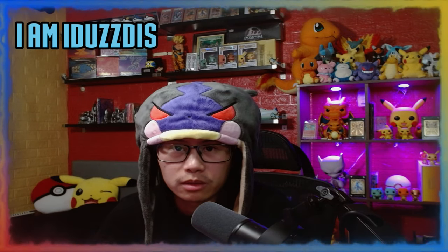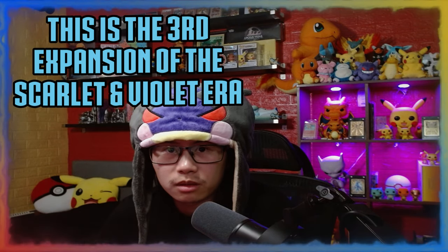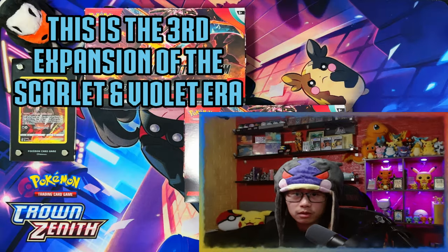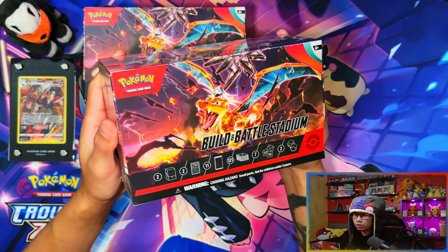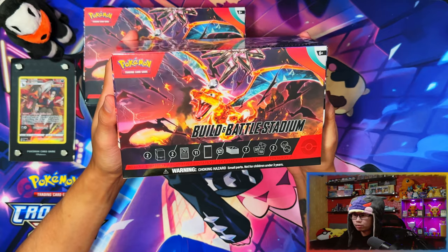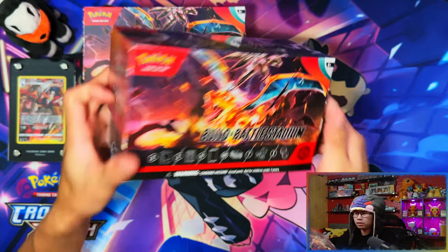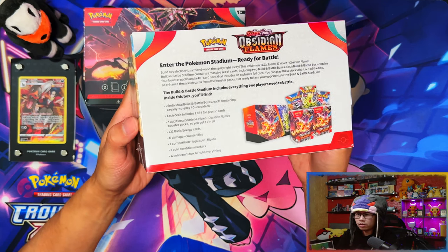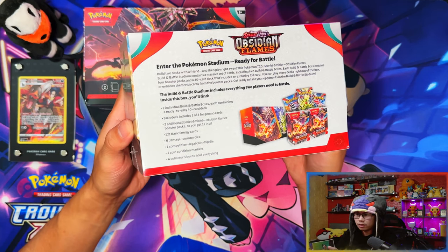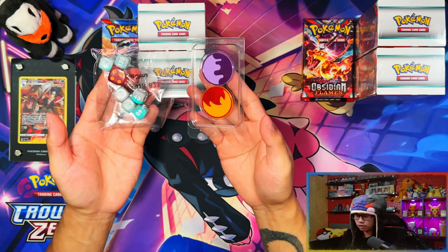Hello ladies and gentlemen, in today's video I'm going to be opening two Obsidian Flames Building Battle Stadiums. This is the third expansion of the Scarlet and Violet battle era. The front of the box shows the sides and the pokemon stadium ready for battle. You get your dice, your condition markers, a brick of energies, three loose packs, and two Golden Battle Kits.